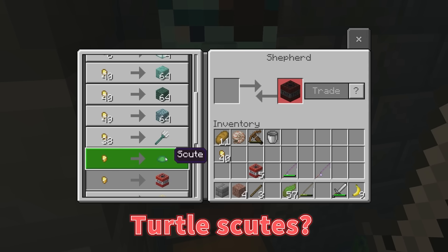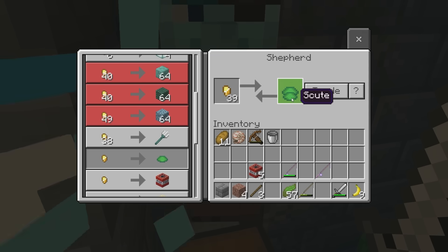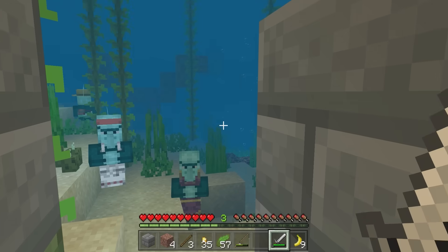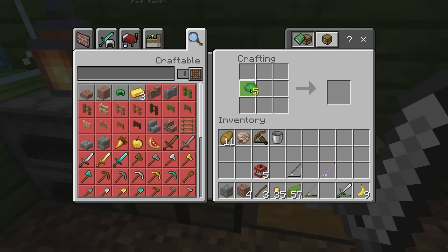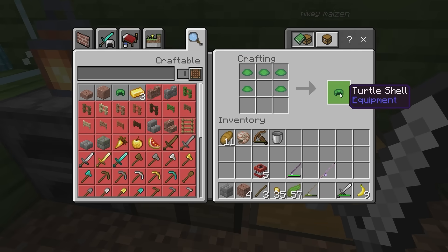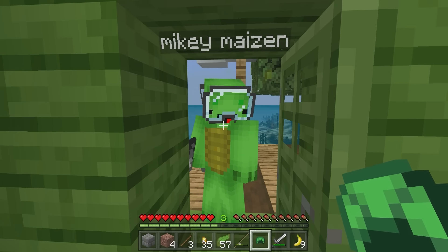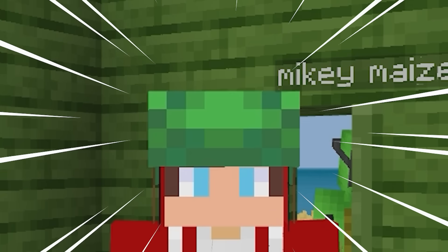And he has turtle scutes. What are those, Mikey? Scales! Oh, like scales on a turtle shell? That reminds me! Let's surface! Turtle scutes! I knew it! Mikey, look — ta-da! A turtle shell hat! Oh! We're both turtles!